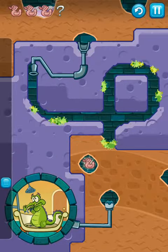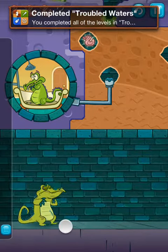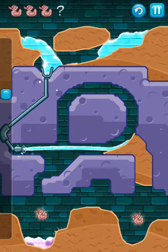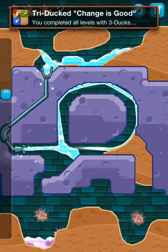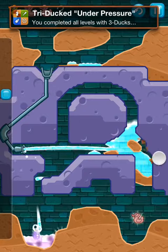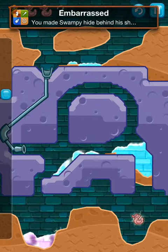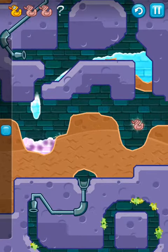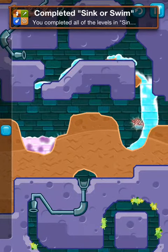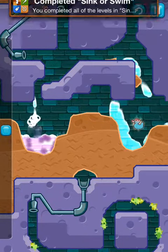And then this guy down here tries to screw you up, so try to get all the water. You basically use this stuff to actually get through the level, and if it goes in this pink stuff, it doesn't work. And then these ducks are supposed to give you power-ups, but they really just suck up your money and waste your time.